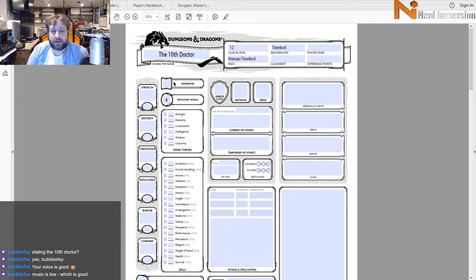Welcome folks to It Builds Character number 28, where I build a D&D character every week — or rather, a fifth edition Dungeons and Dragons character every week, with the build behind it designed by you guys. Basically you tell me what you want me to build and I will do my best to do so. As you can see right now, we're building the 10th Doctor.